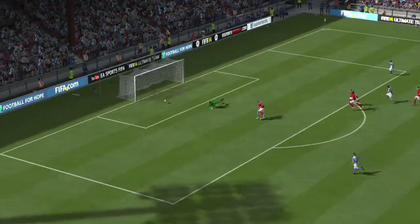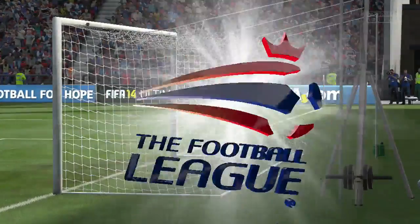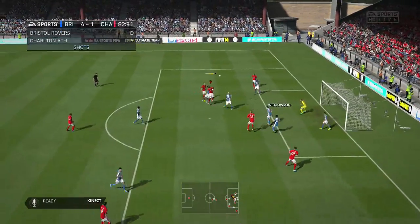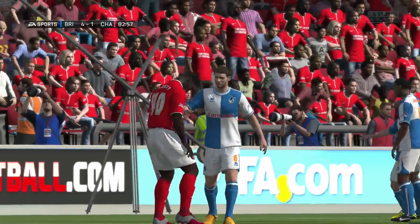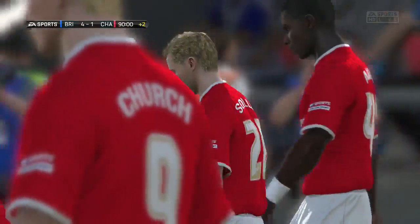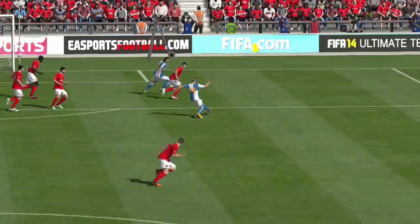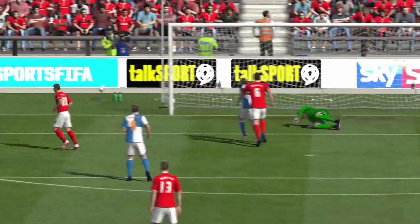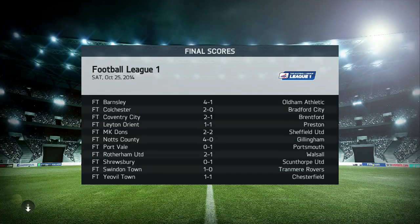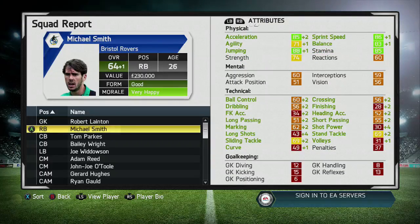We do manage to get a fourth goal. A really nice through ball from John Joe picks out Max Clayton in space and a great first time volley with his right foot completes his hat-trick - his fifth goal across Football League 2 and League 1. The game ends 4-1 to us - a very emphatic result - and that means we take our lead at the top of the table to three or four points. Charlton Athletic will drop to fourth place. We had 10 shots, 9 on target to their 7 shots with 3 on target.